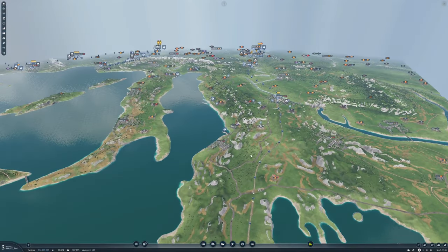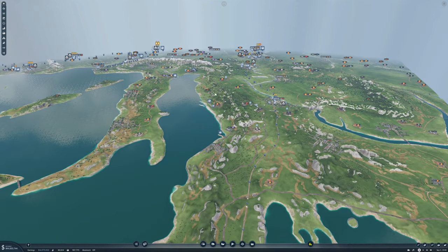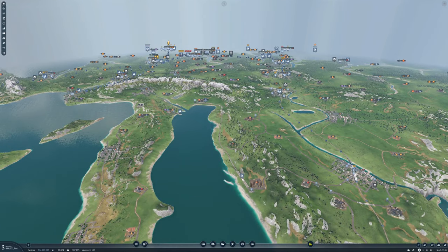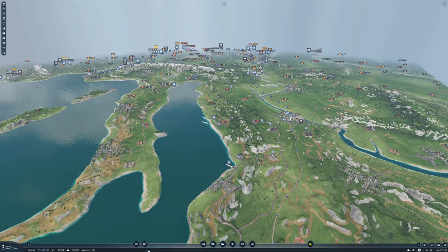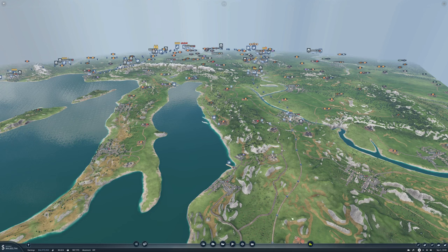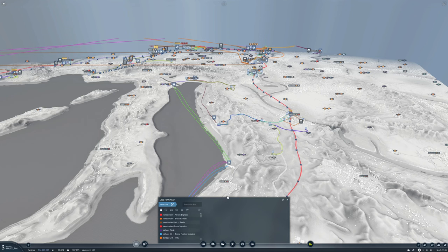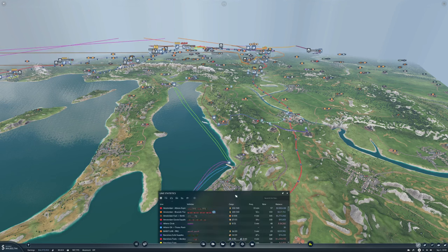Welcome back friends. We are going to get all our new lines going — all the stuff that we set up routes for, terminals and ports and so on. We are going to get that done today. Let's take a look at our line manager — oh, I can't pull that up right now, so let's take a look over here instead.